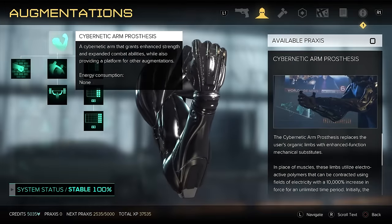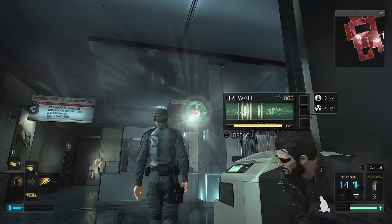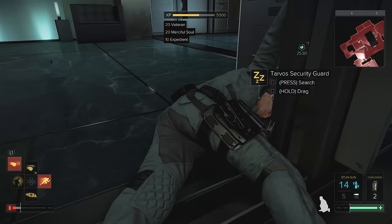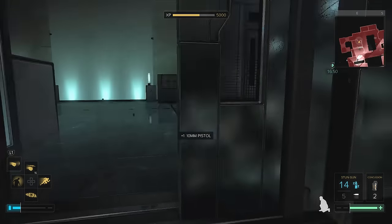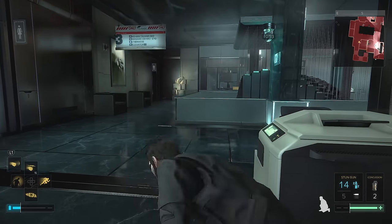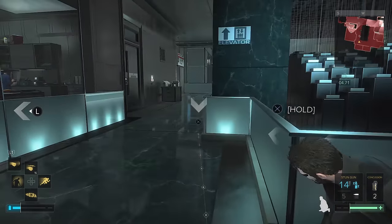Before getting Icarus Dash, you may want to look at the Cybernetic Arm Prosthesis. You'll want the optimized musculature, which lets you move and throw heavy objects — this will help with traversal. Many times you go through a grate to avoid detection, only to find the exit is blocked by a fridge or a dumpster. This will let you move those obstacles out of the way. Often vents are covered by something heavy too, so you won't discover that entry point unless you can physically remove the obstacle. You can also throw objects to draw attention for knockouts. You will also need the Punch Through Wall augmentation so you can get through vents and walls to reach secret areas and have even more ways of avoiding being spotted.